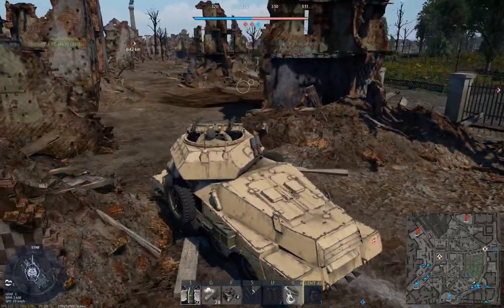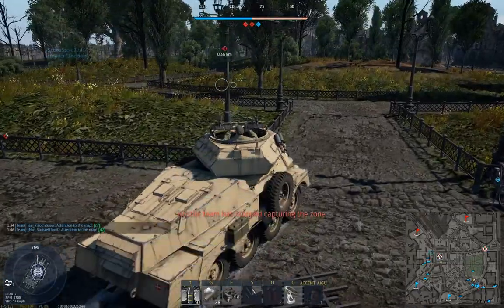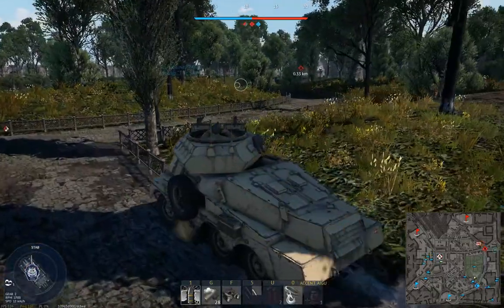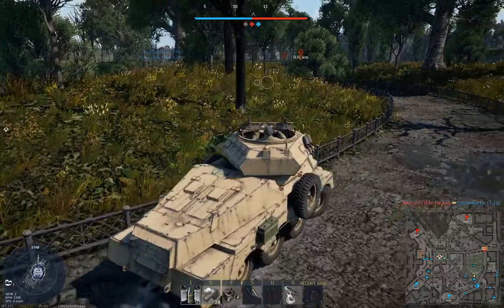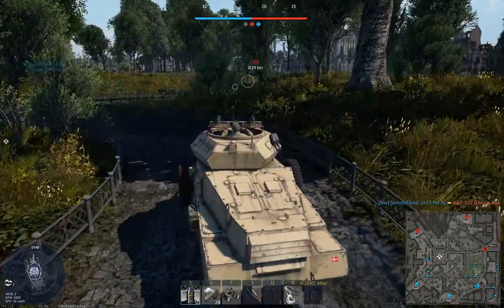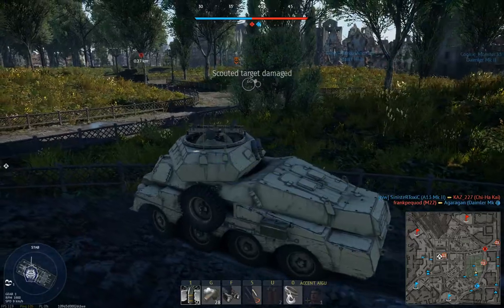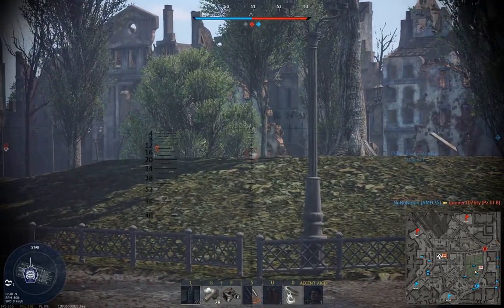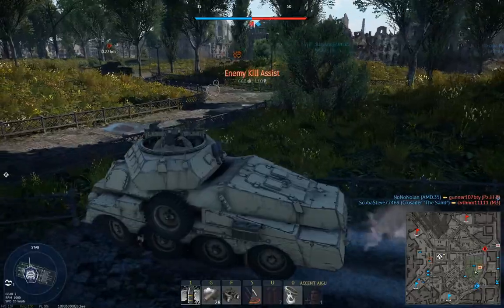Let's see if we can be a little brave and move up through the Garden of Eden. Unfortunately, being in this color scheme means I'm super easy to spot. I actually got his commander — kill assist on him.